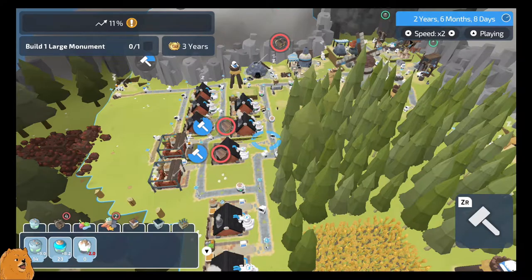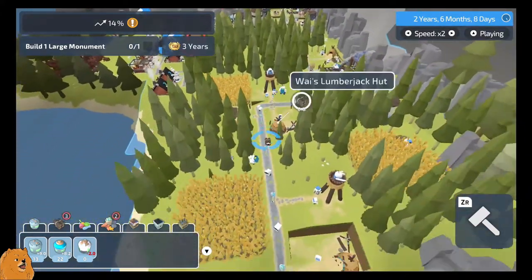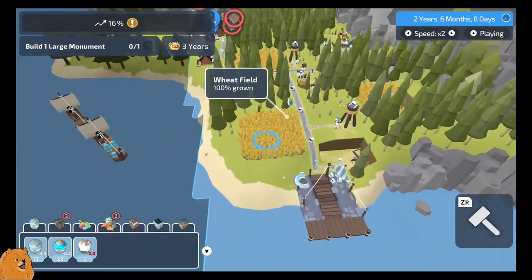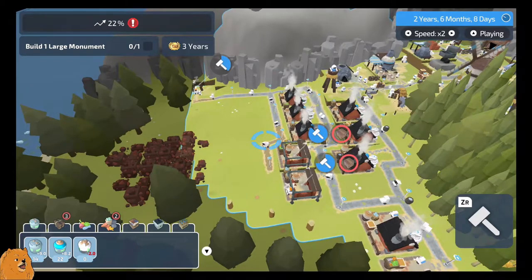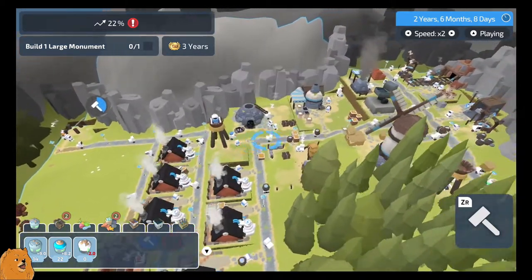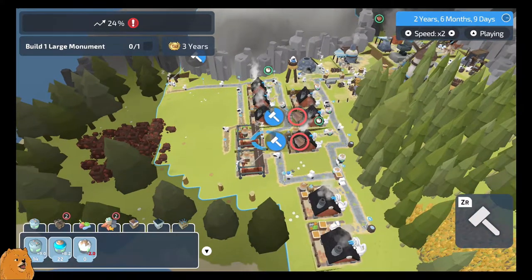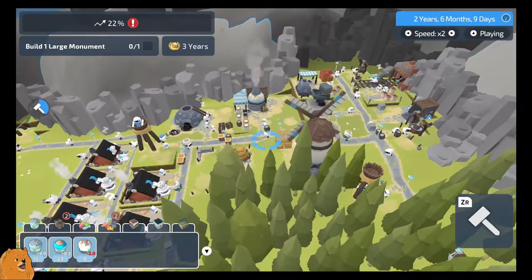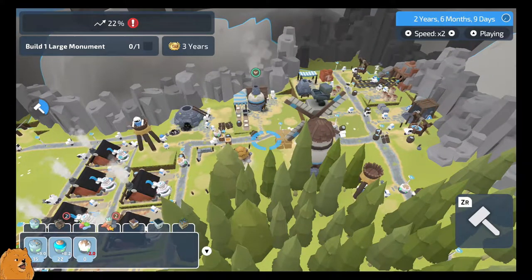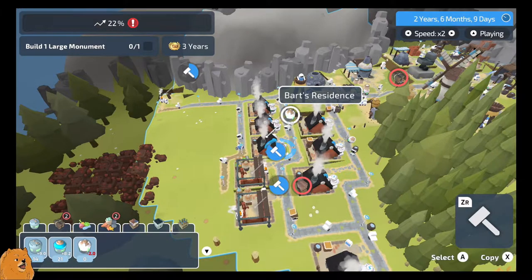If you just saw that, I just had to tell this to export level three energy. And you wonder why I'm getting burnt out on this game - it's just the resource management is just not good. Anyway, we'll be back when the houses are built and I've calmed down slightly.